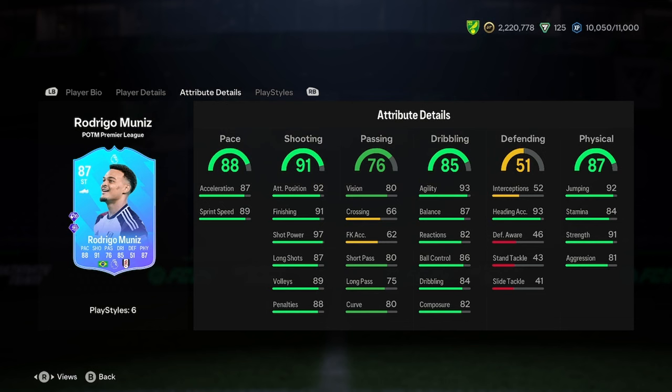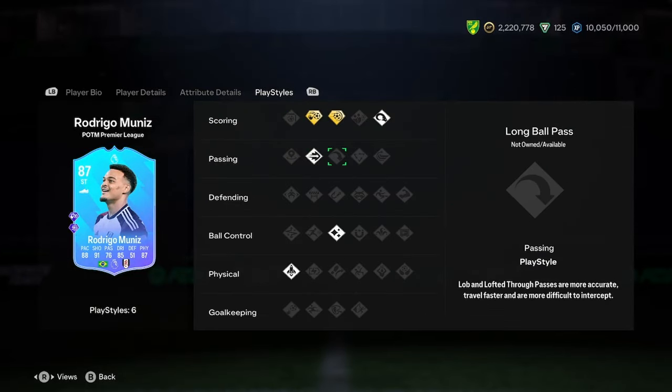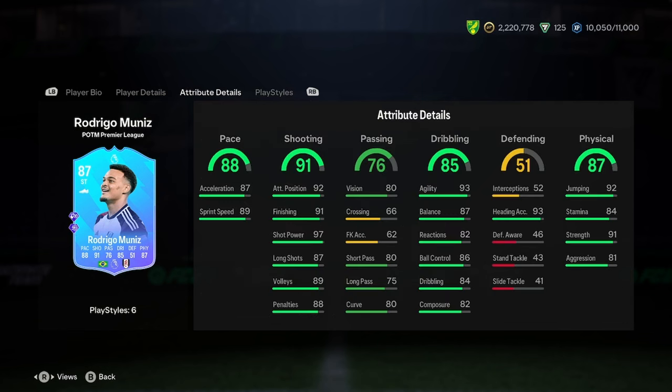Defending's good, physicality's good. Playstyles-wise, we've got Pinged Pass, Chip Shot Plus, Power Shot Plus, Power Header, Flare, Quick Step. Some very good playstyles there.